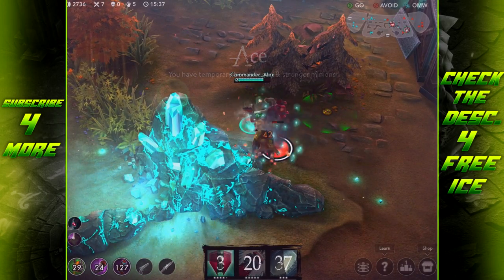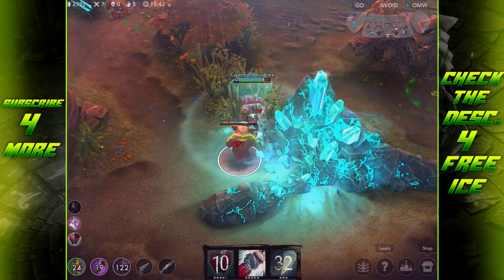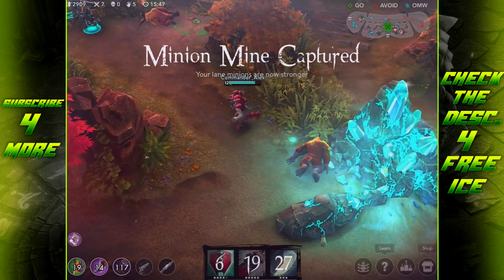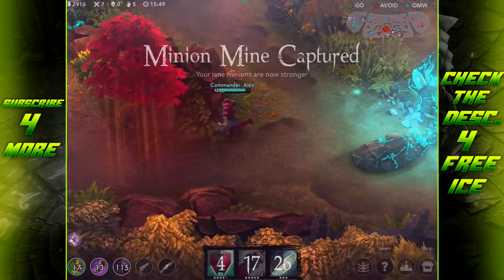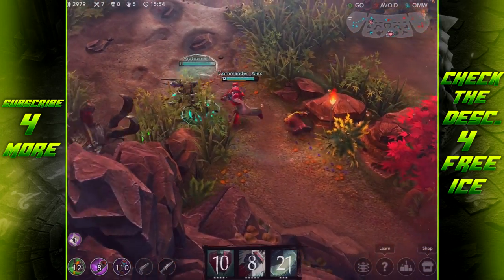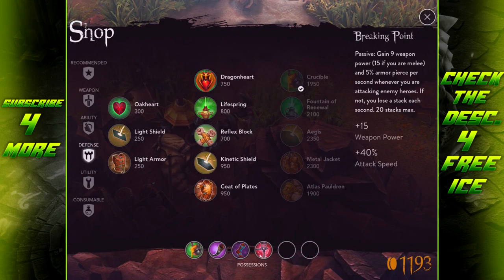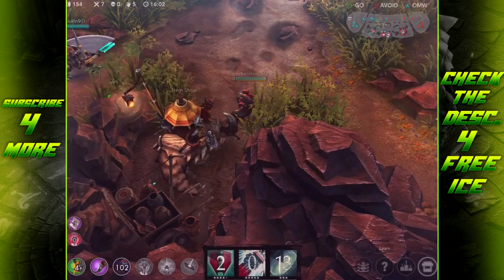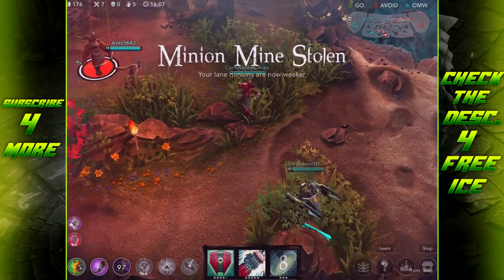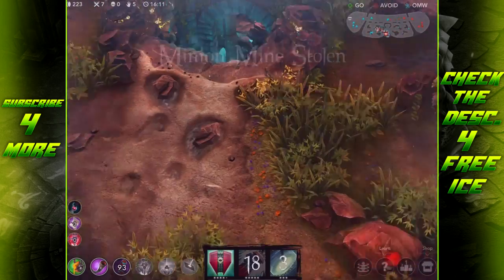Now for the build. I really like getting the Warhorn for Arden since he's a main jungler. The active grants +2.75 move speed to all nearby teammates and lasts for one second per affected hero, which lets you get teammates into or out of a fight — it enhances that support aspect that Arden excels at.